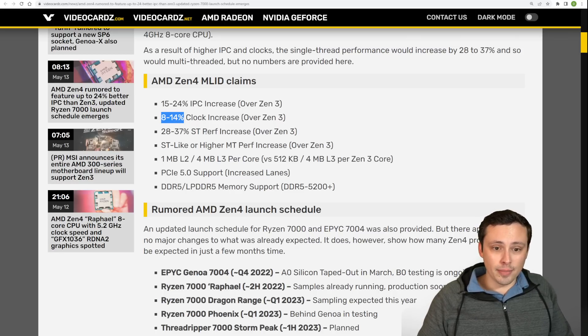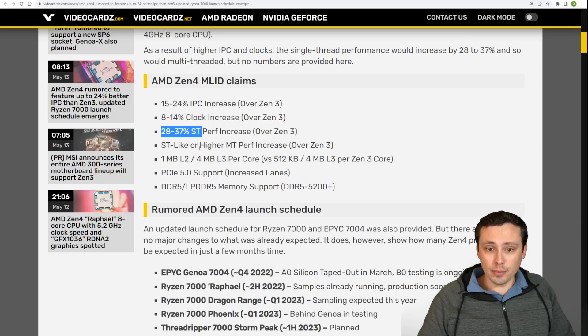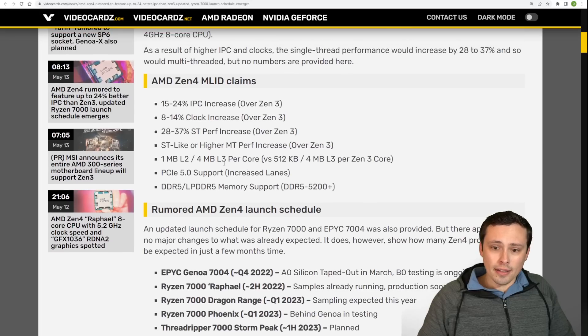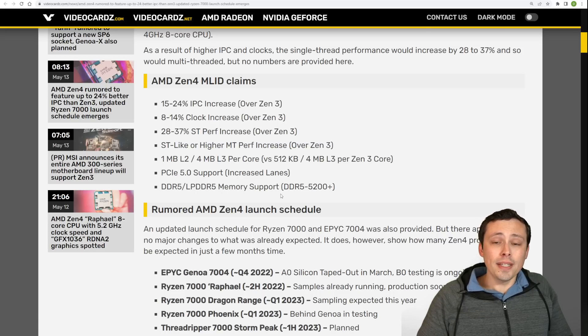This leads to a 28 to 37% single-thread performance increase over Zen 3, which is quite a big jump. Single-thread performance like that should definitely be fantastic for gaming performance. Multi-threaded performance will be at least at that level or higher. We're also getting cache increases, PCIe 5.0 support, and DDR5 memory support. The biggest thing I'm worried about is that it seems like Zen 4 is only going to support DDR5 — there's not going to be any DDR4 support. While DDR5 prices have been coming down, I hope they come down enough by launch.